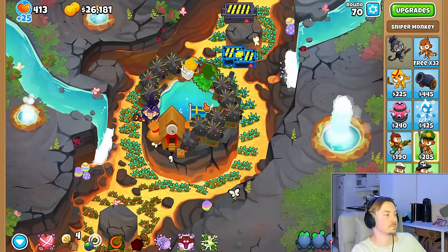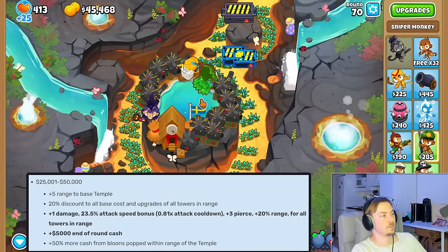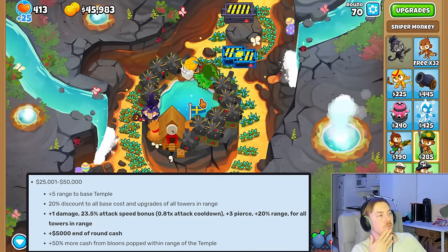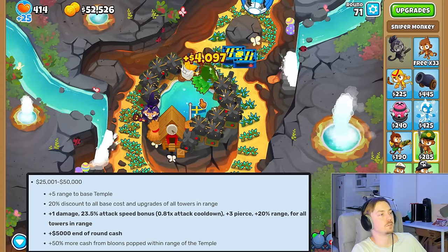A temple with 25k or more in support sacrifices will give you 5k per round and will also increase the income from pops made in its range, and of course it will give us some discounts on other towers we buy in its range.